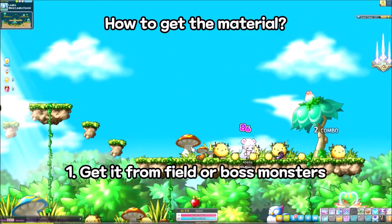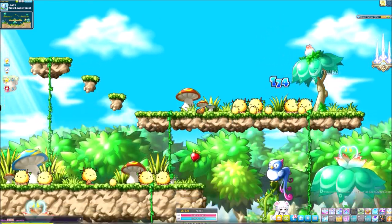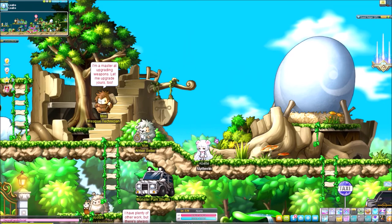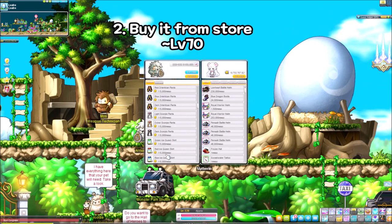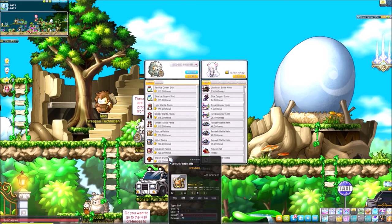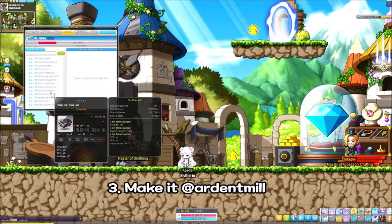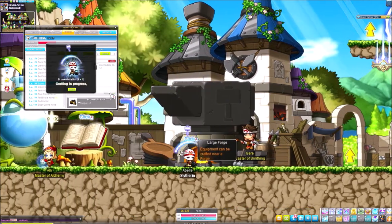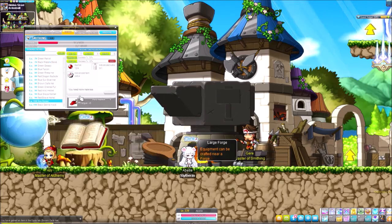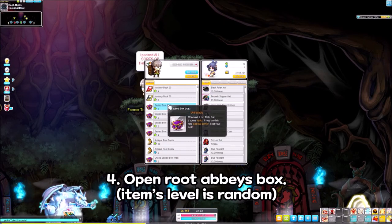How to get the material? First, you can get it from field or boost monsters. Second, you can buy from the store until level 70 items. Third, you can make it at Arden Mill. Fourth, you can open Ruta Beast's box, but the item's level is random.